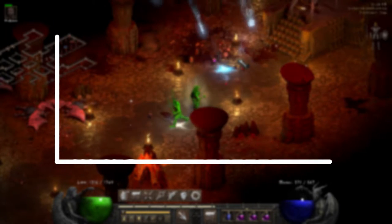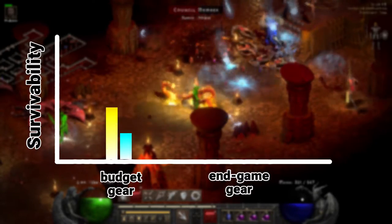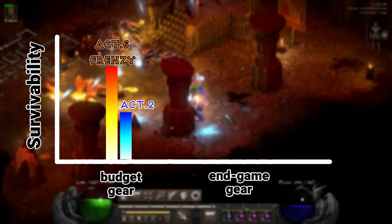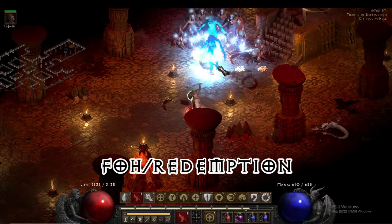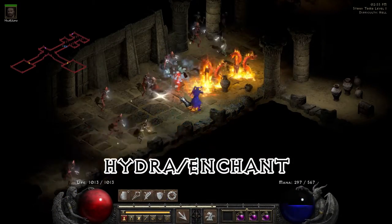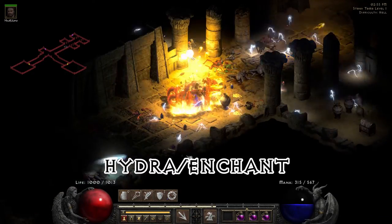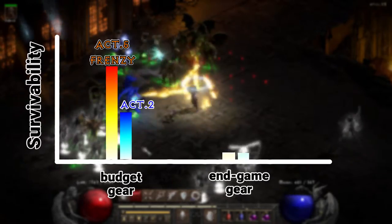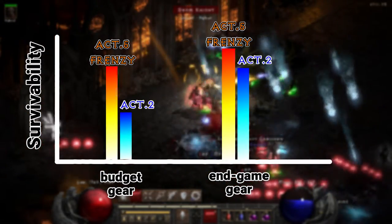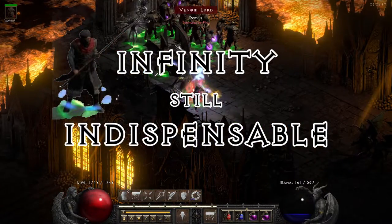When using low-budget gear, an Act 5 Frenzy Merc has much better survivability than an Act 2 Merc. If your build doesn't need that Act 2 aura — for example a Paladin running Redemption Aura, or a Hydra Enchantress who's fine without Meditation Aura — then a Frenzy Merc is a great choice. When using high-end gear, both Act 2 and Act 5 Mercs can be quite tanky. An Act 2 Merc with Infinity is still indispensable for most elemental builds.